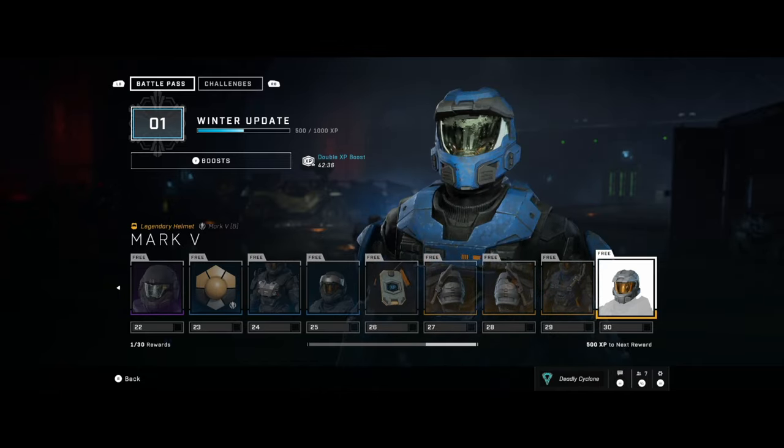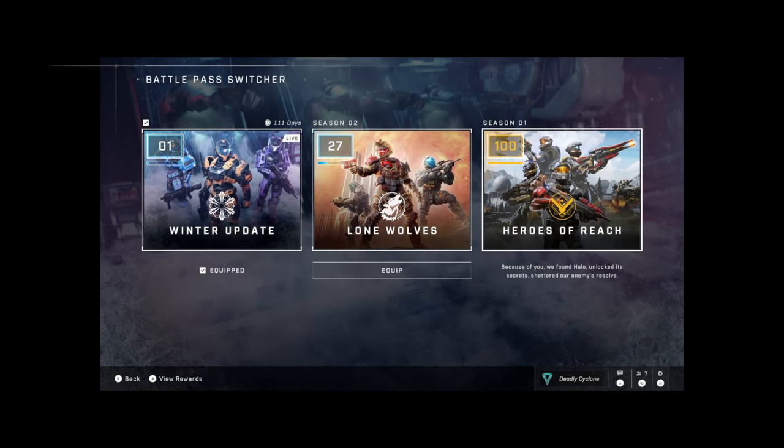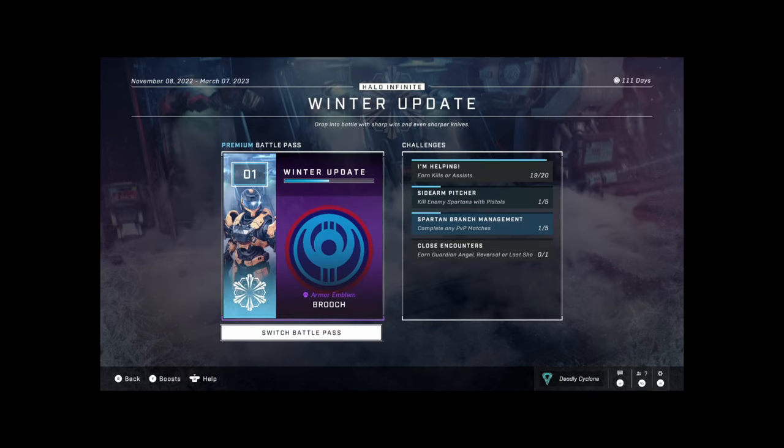This battle pass is a shorter one — just a small winter pass. On screen you'll see a 'switch battle pass' option, so I can jump between them. I've already finished season one, but I could switch to the season two battle pass I haven't finished or this one. You can't apply XP to all of them at once, but it's nice that you can jump back and forth. Games like Fortnite lock items once the pass ends, and while that gives exclusivity, people don't have that much time and some passes — especially Halo's — take forever.